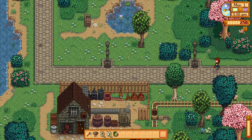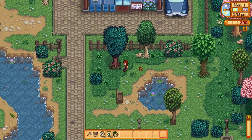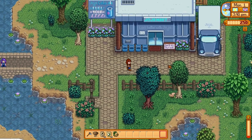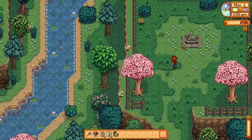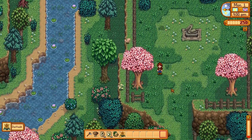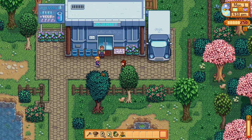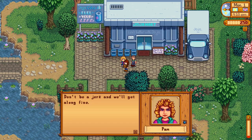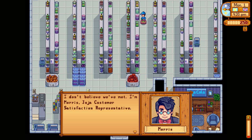I do want to complete the community center in one year — I'm going to try my best, it's tough but I'll do what I can. We'll meet Pam: 'Hey kid, the name's Pam. Don't be a jerk and we'll get along fine.' And Sam: 'Hey I'm Sam, good to meet you.' And Shane won't talk to us because he's busy working. We go into Joja Mart and meet Morris: 'I'm Morris, Joja customer satisfaction representative. When you decide you want to become a Joja member I'll be delighted to help.' No thanks.